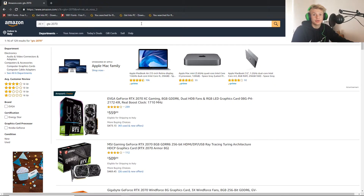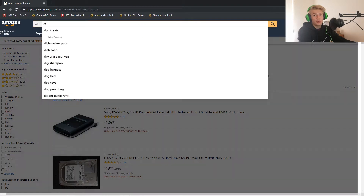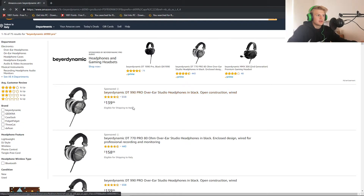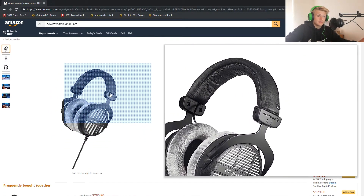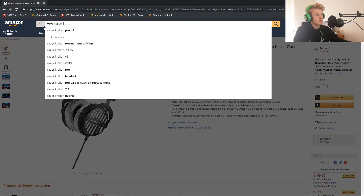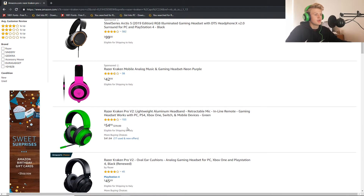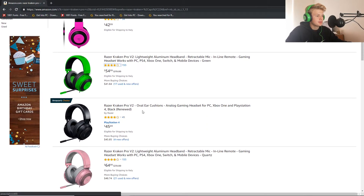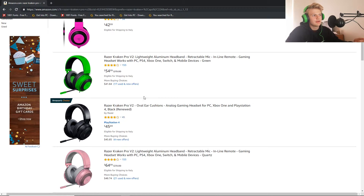If you have a good budget, you should go with the DT 990 headphones — a lot of streamers and YouTubers use them. I also highly recommend the Razer Kraken Pro. You can find those for around $45 to $76 bucks, so around that price range. Very good headphones — I highly recommend them.